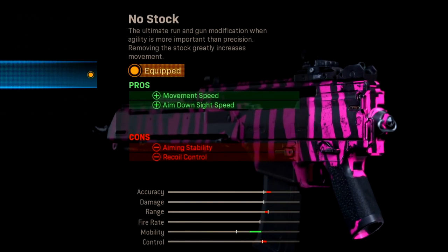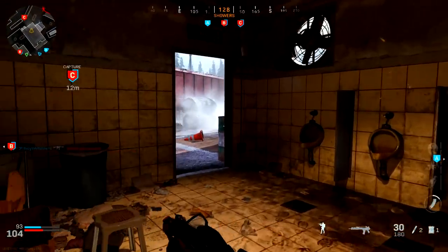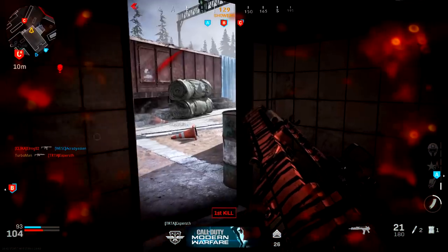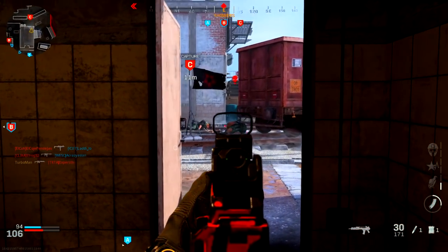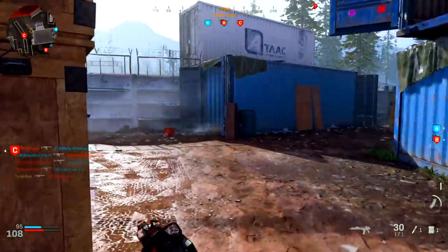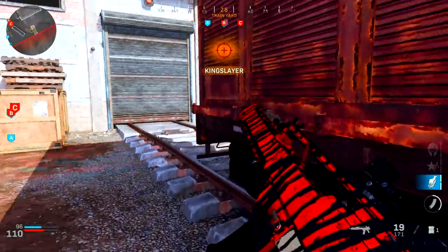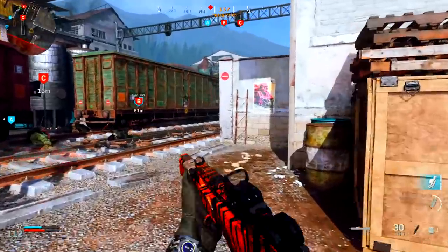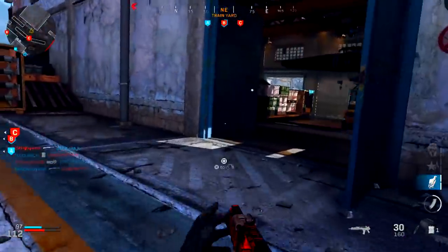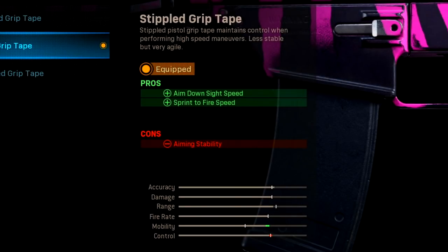For the stock I'm running no stock, which is huge for movement and mobility. It increases your movement speed and aim down sight speed. The two cons are aiming stability and recoil control, but if you're playing aggressively and keeping engagements at short to medium range you'll be fine. If you're sitting at the back of the map, this attachment won't benefit you.